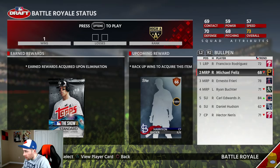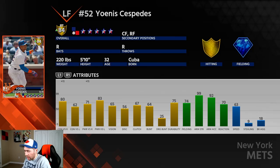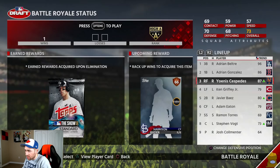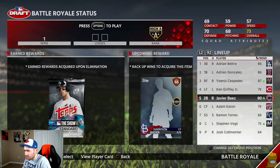I wanted to wait because a lot of players on this team had bad inside edges today. I don't think they are the same because I think Cespedes had his inside edge up against lefties. Today it's against righties.